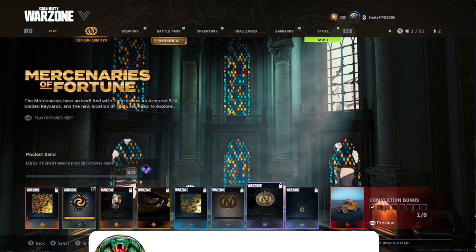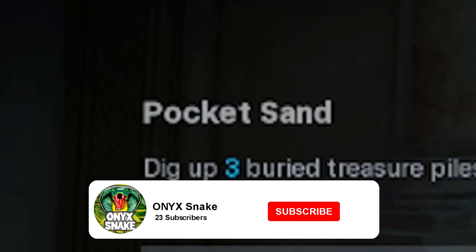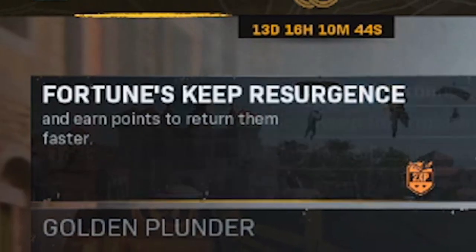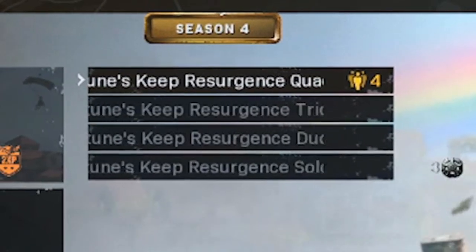What is up guys, Snake here, and in today's video I'm going to show you guys how to complete the Pocket Sand challenge in Warzone. First thing you want to do is hop into a game of Fortune's Keep Resurgence. You can play on quads, solos, duos, trios, whatever you want — all you gotta do is hop in a game.